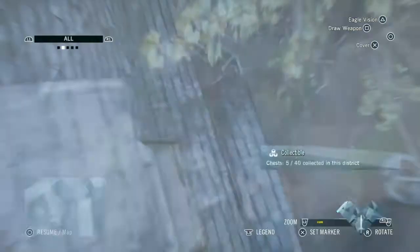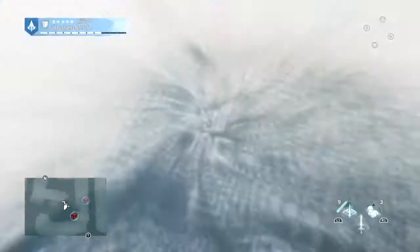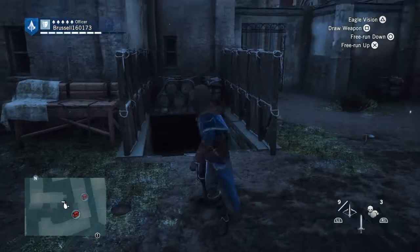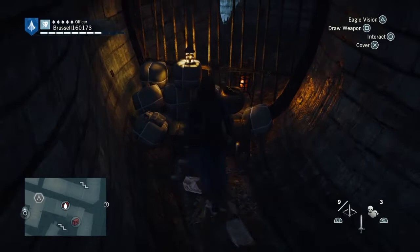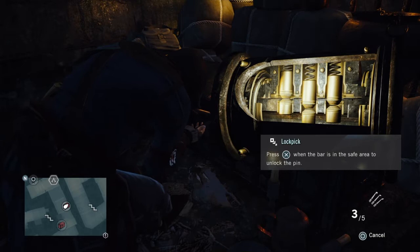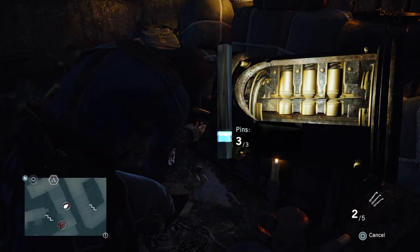Next is another locked chest over here, and this one is underground. So you go down here — I've already killed the guards down here, there are guards down here as well, believe it or not. There were two down here at least, if not three. Another three-pin lock. One, two, three. And that'll be another 5,000. You can see the money's mounting up on this one, definitely.